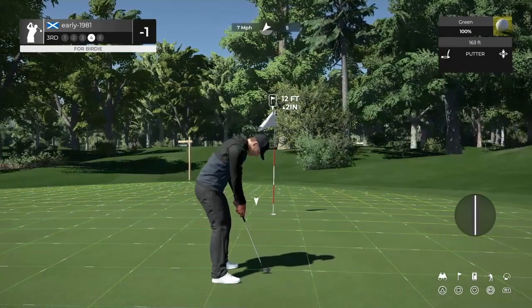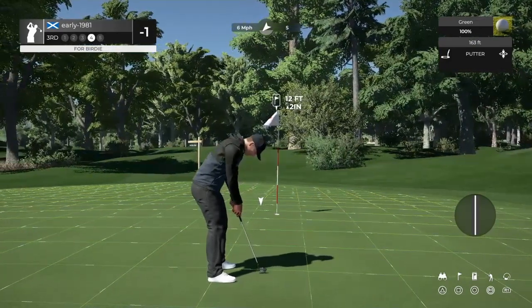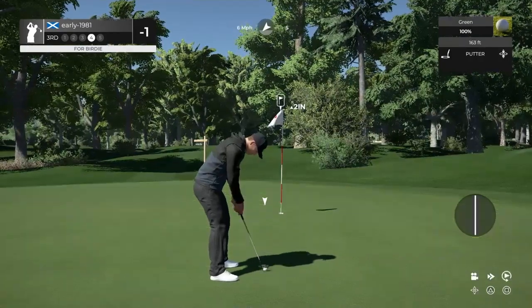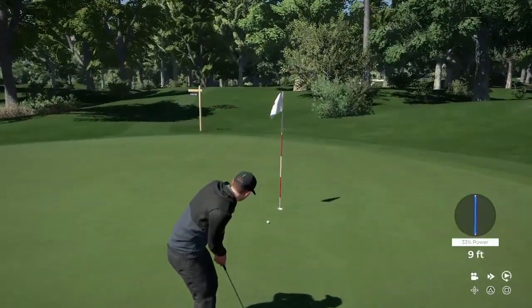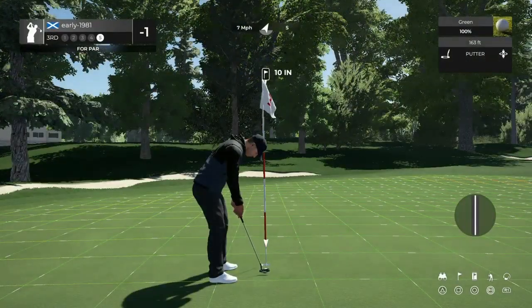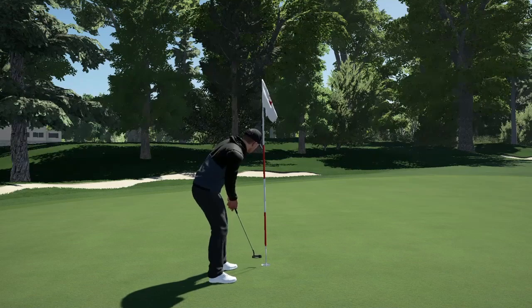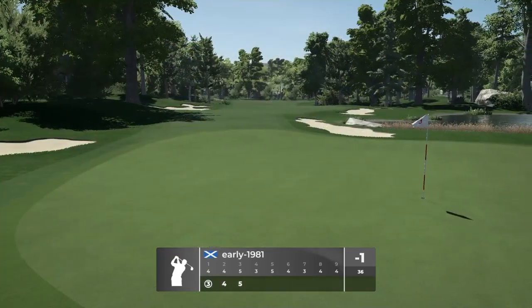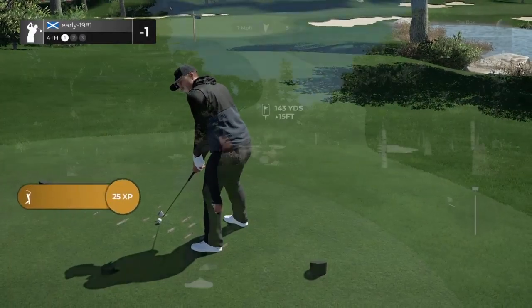We've got an uphill putt for birdie — 12 feet, breaking from left to right. Would have liked this closer. Is it going to turn? It didn't turn as much as I anticipated, and we are sadly going to pick up a par here on the first of the par fives. Didn't play that one well at all — if we didn't get the slow in that approach shot, I think we would have walked away with a birdie there.